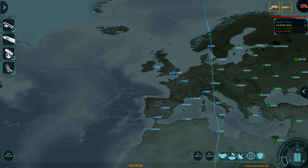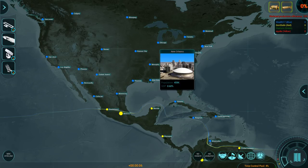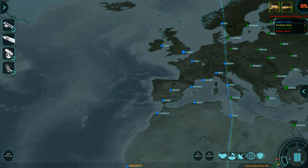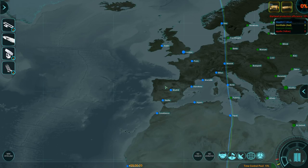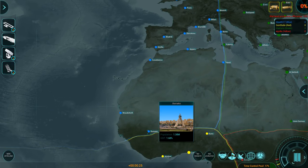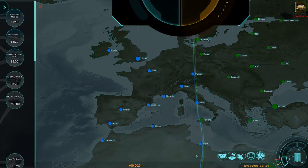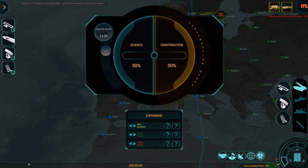My largest cities: London, New York — critical. I don't have Mexico City, they have that. I think I have no massive cities, which is actually helpful. I don't have Berlin either. The African cities really don't contribute that much. Rome seems to be just on the inside of my border. Let's get some research going — Advanced Aircraft first: advanced aircraft, aerial refueling, AWACS, stuff like that.